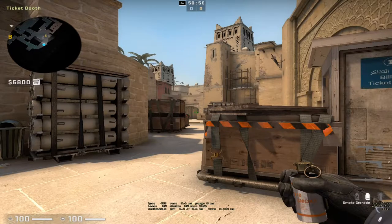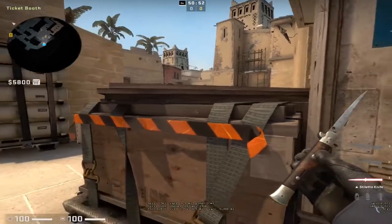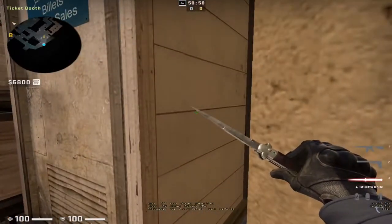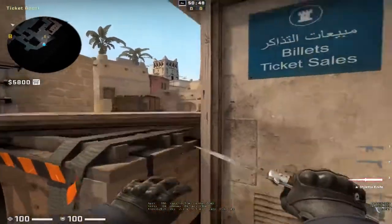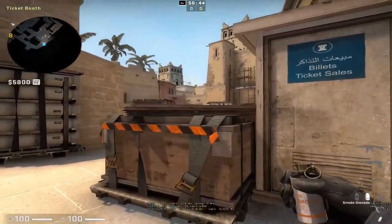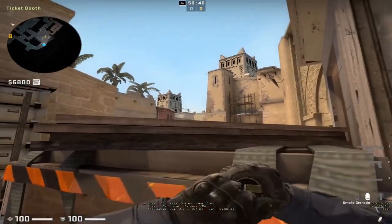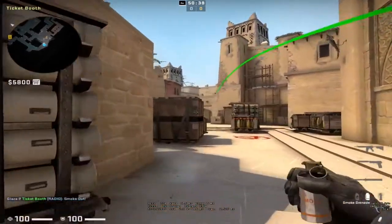If you have a rifle, I advise that you jumpspot in CT — you can sit there and check palace, then jump up to check ramp, then check palace, check ramp. As soon as you see someone, or if smokes start coming over, you can get into position and throw a smoke on ramp like that.